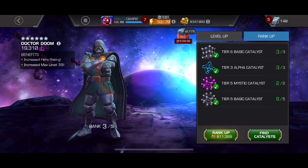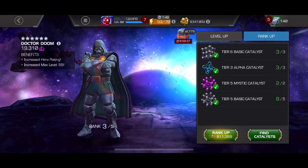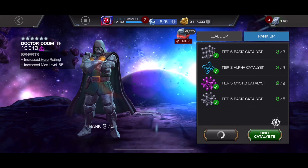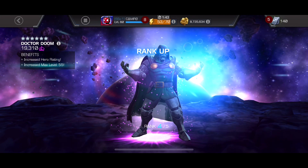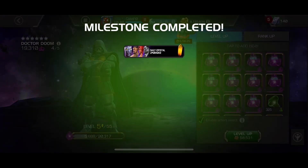We're going to go straight in using our generic materials. We've got three of each Catalyst, we've got two of the Mystics. And it's Dr. Doom who's going to, right now, cross us over that finish line.